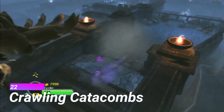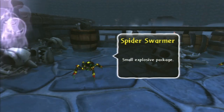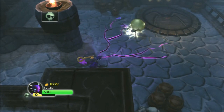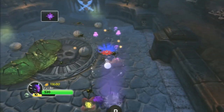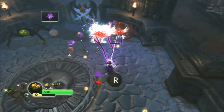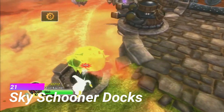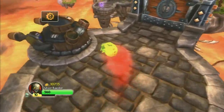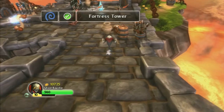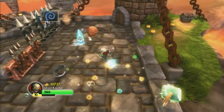I am not a creepy crawly fan and Crawling Catacombs is absolutely swarmed with spiders. They're so freaky looking and they crawl around and they bite you — look at this one, it's so giant! Sky Schooner Docks is a really boring level and I hated every second of it, I'm just being brutally honest. Just because it's one of the first levels doesn't mean it should be so easy that I can do it blindfolded.